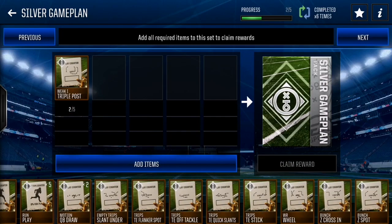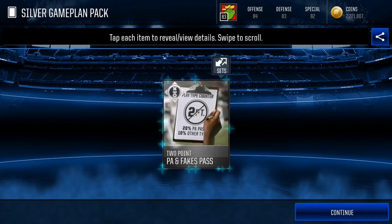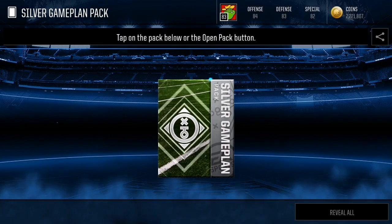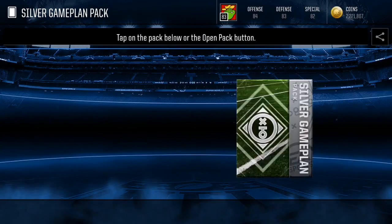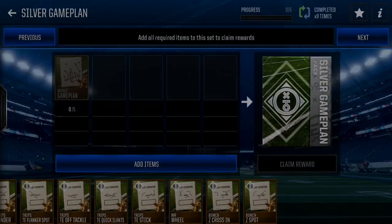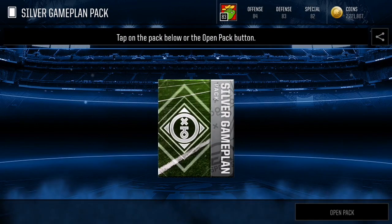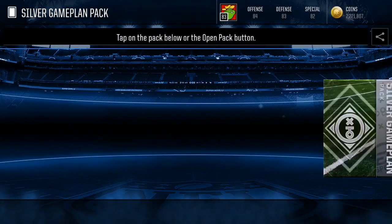Now we're back and as you can see I have a ton of bronze game plans. What I'm going to do now is complete some silver game plan sets. I know this seems obvious, but a lot of people — especially beginners in Madden Mobile — don't really do this. This is where it gets really valuable, because silver game plans go for 10,000 to 20,000 coins, sometimes even 30,000.